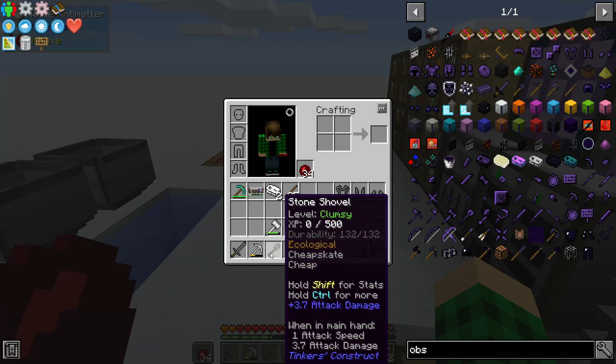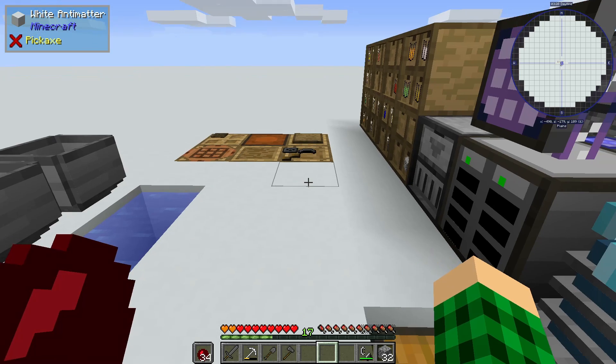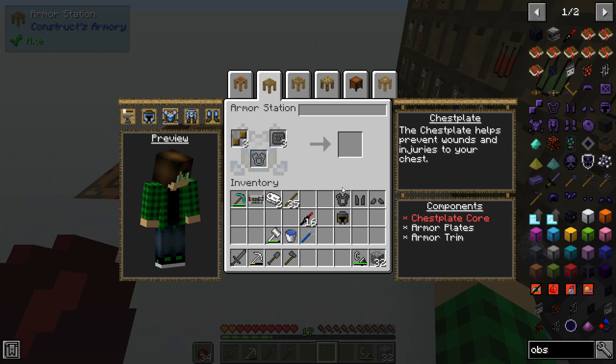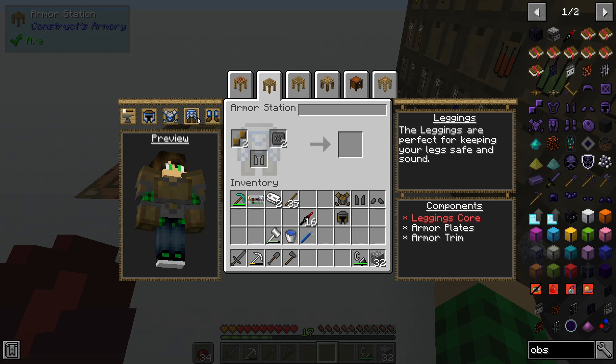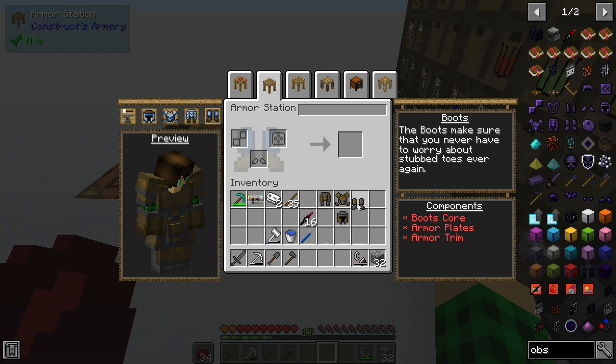I also just made some new tools - a sword, a shovel, and an axe - and we're gonna make some armor here just out of stone and wood. I think it should be fine. It's gonna provide us with at least some protection and we can upgrade it as we go as well.